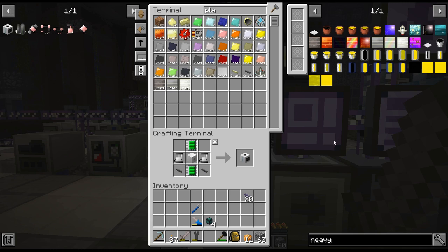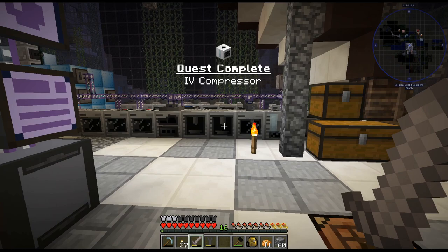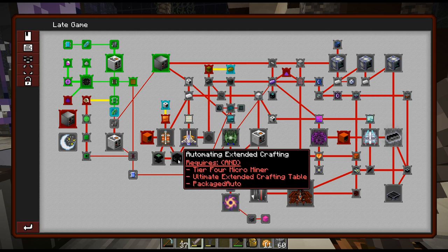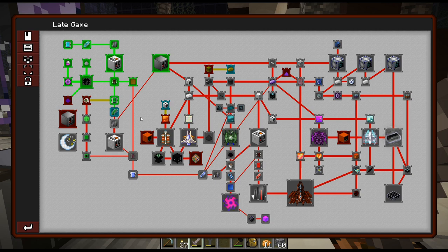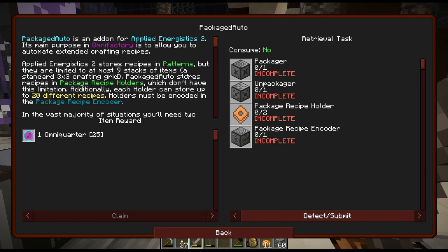Hello, my name is CarX82 and welcome back for the OmniFactory playthrough. I am just crafting up the Singularity Compressor because one, it is a quest, and two, it is needed for the next tier of Micro Miner. A couple things we can work on today: I need to get a bunch of AHS Steel, get the new Micro Miner, we need a new Microverse Projector, and the Packaged Auto Mod.